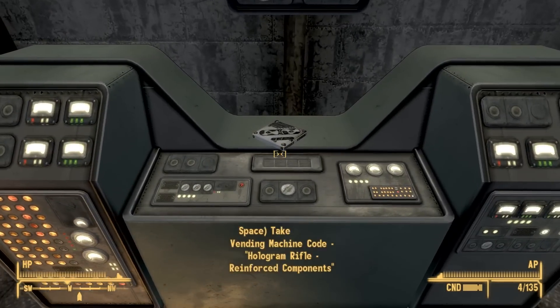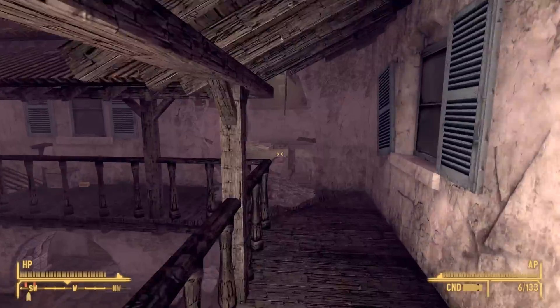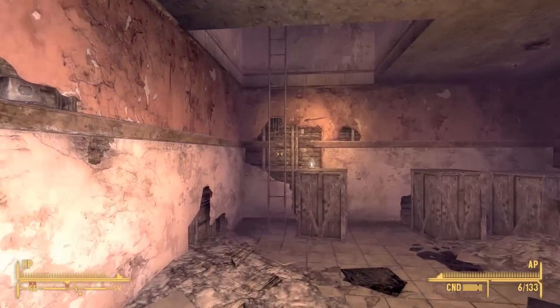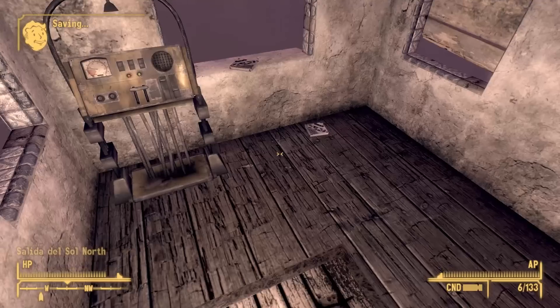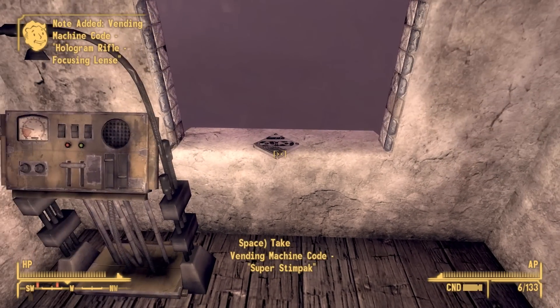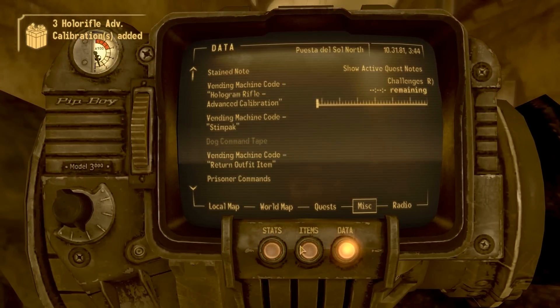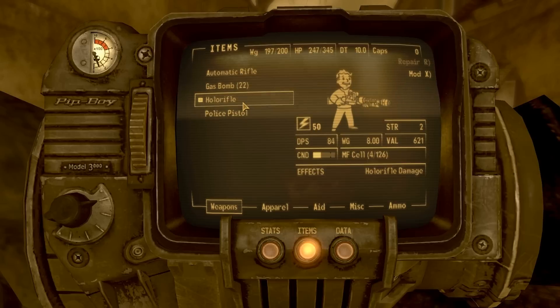It is specifically sitting on a control panel next to a remote access terminal and an elevator. The last upgrade disc significantly increases the damage of the holo rifle, and is found in the bell tower. It and another holotape are pretty hard to miss, as the bell tower is tiny, and you're led right to it during the quest Trigger the Gala Event. Finding all of these mods may be a bit of a run around, but you can take solace in knowing that the holo rifle is a good gun on its own, even without the upgrades.